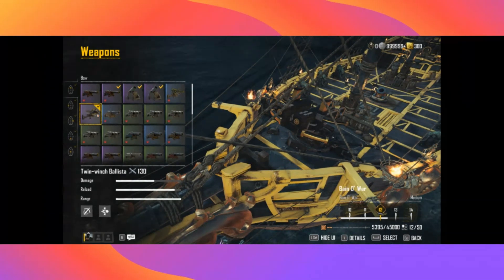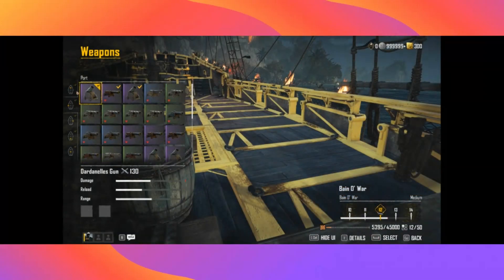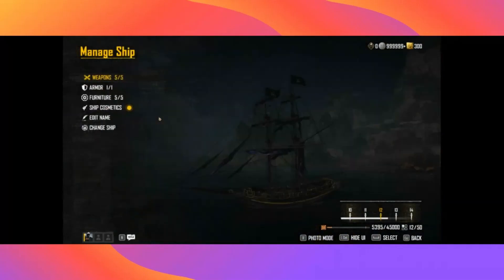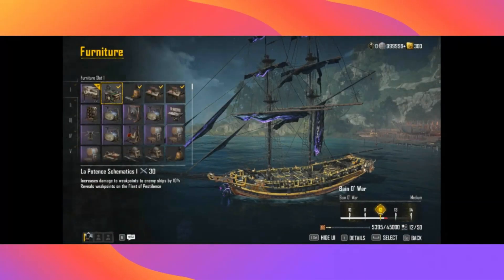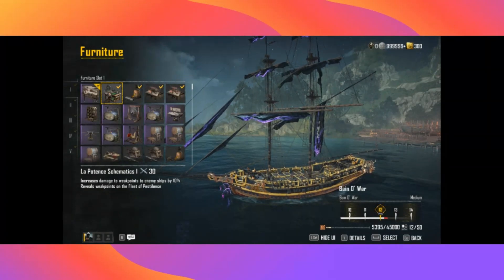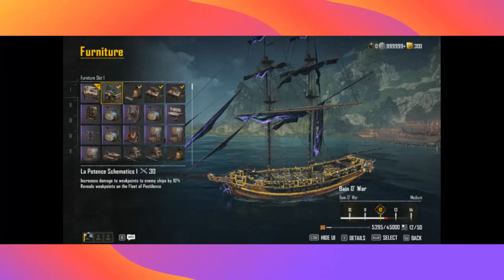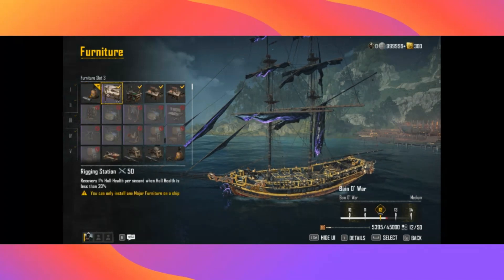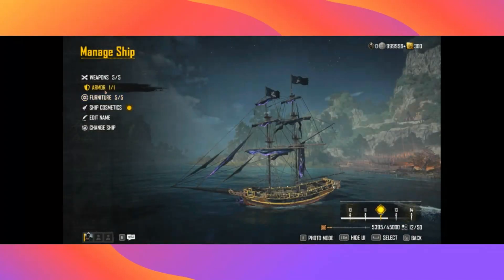Twin winch is a good alternative for forts but not necessarily the highest DPS. We'll jump in with the twin winch. The other main thing for this fight is your La Potence schematic — it's going to be a crucial part of this fight. As usual, rigging station and Black Prince, which is what I run the majority of the time.